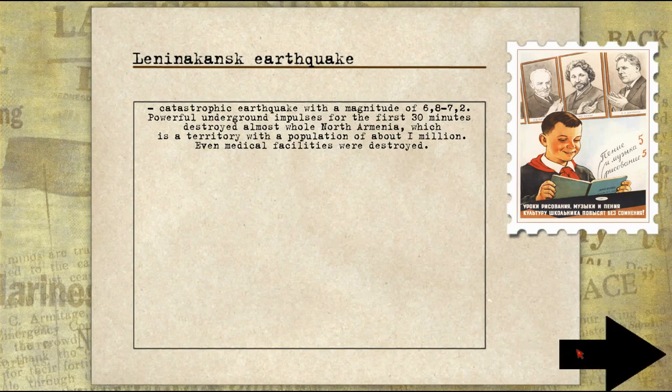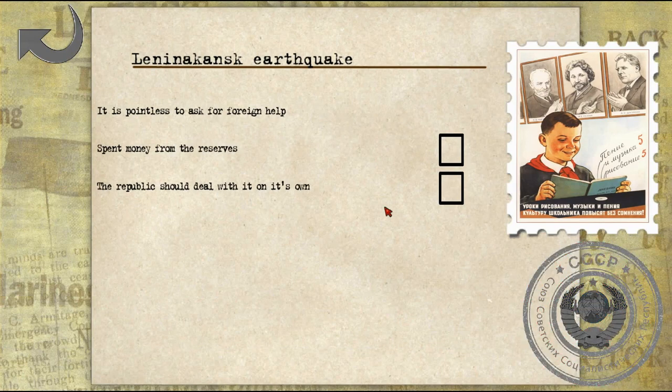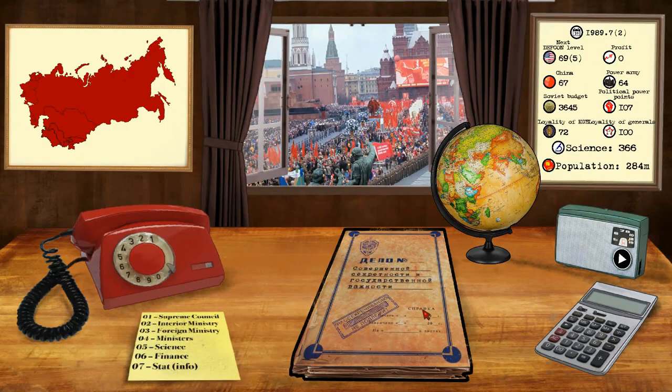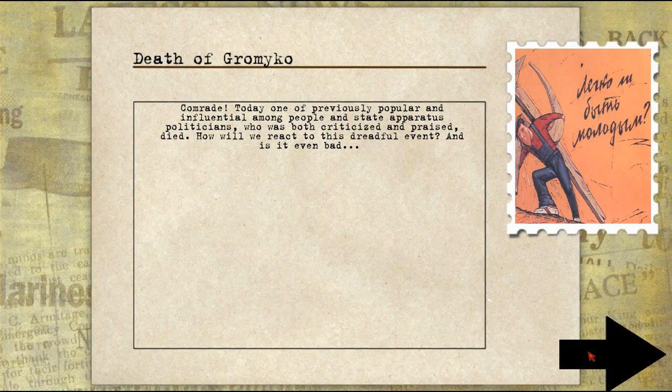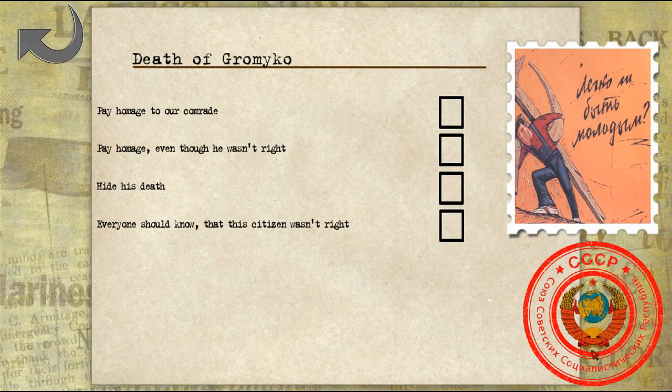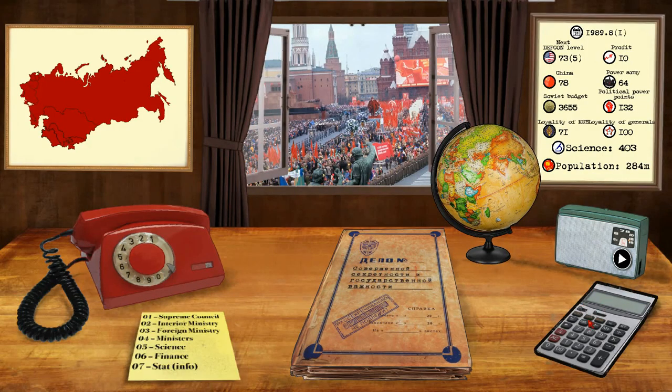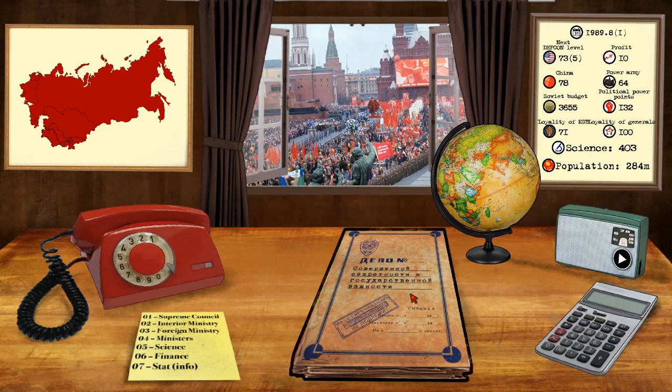The Leninansk earthquake — a powerful earthquake where medical facilities were destroyed. We're going to spend money from reserves to help the people. Gromyko died, guys. We actually were attacking Gromyko quite a lot, so I'm going to go ahead and pay homage even though the man wasn't right. He was respected by the people and respected by his party members. So we want to try to keep fairly good relations with him.